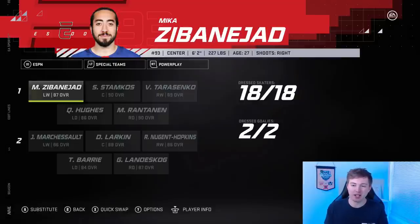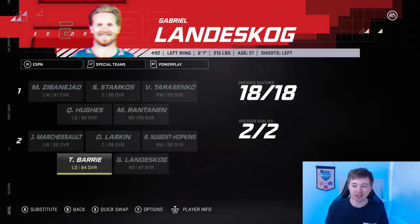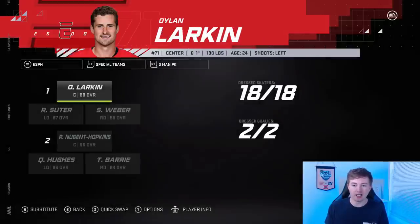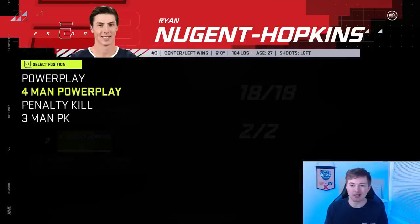Special teams for ESPN: Zibanejad, Stamkos, Tarasenko, Rantanen, and Hughes — it's a pretty nasty power play one. The second unit is also solid. For both teams, Larkin and Nugent-Hopkins are basically the PK specialists.